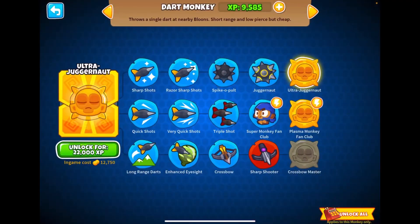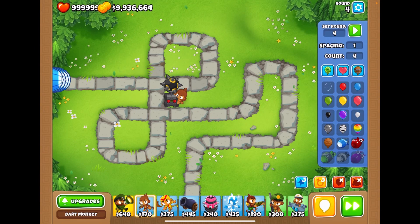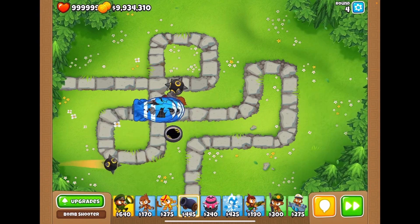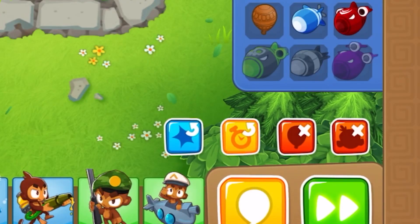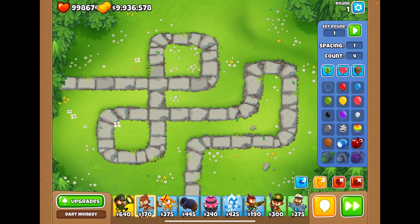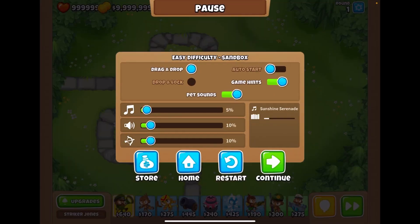Let's check out some of these other monkeys like Juggernaut — I don't think I've ever played with Juggernaut. Let's try MOAB against a bomb shooter with extra range. We kind of took it out — what are these MOABs? I can't send certain balloons — maybe it's because we haven't gotten to those rounds yet. We've only ever beaten round 60. When we beat more rounds eventually, we'll be able to use the green, gray, and purple balloons. The purple balloon is really big!